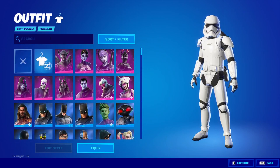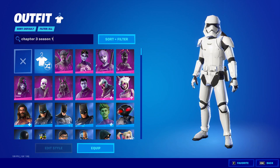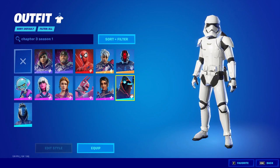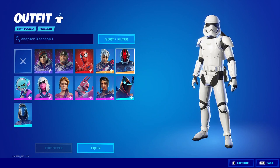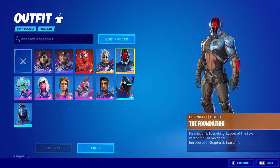If you want a skin from Chapter 3, search up 'Chapter 3 Season 1' in the search bar and you'll see all the Chapter 3 skins that have been released or are unreleased. If you want to equip something like the Foundation skin, which is unreleased, you can simply equip that.